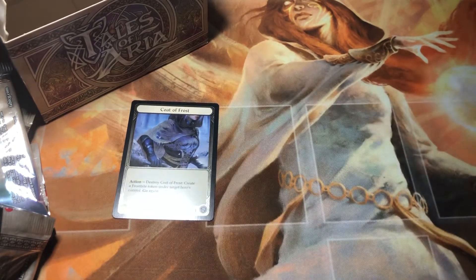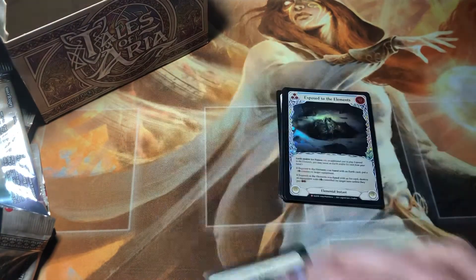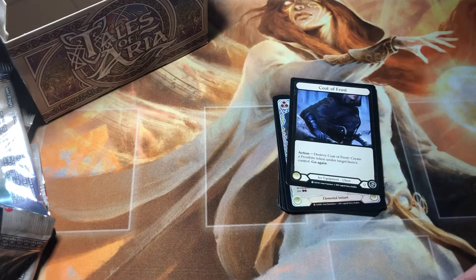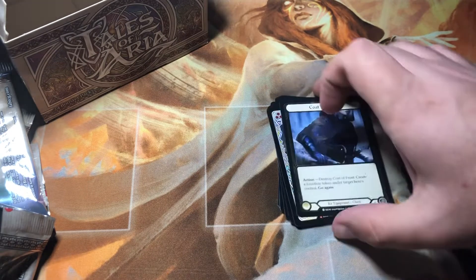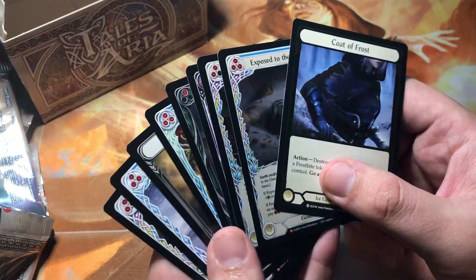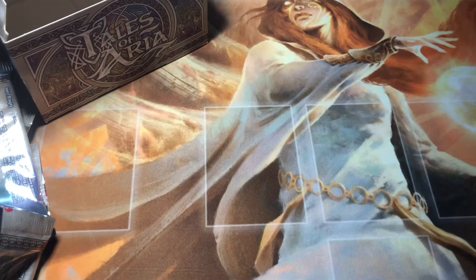So we got six NF Majestics, two foil Majestics, and one Cold Foil. That's pretty average for Tales of Aria — six to eight Majestics in one box is pretty average. All right, thanks for watching guys. I have the rest of the case coming up in the next week or two.